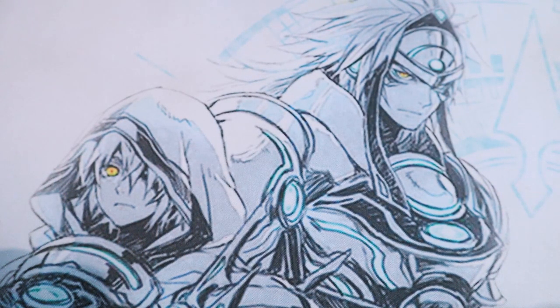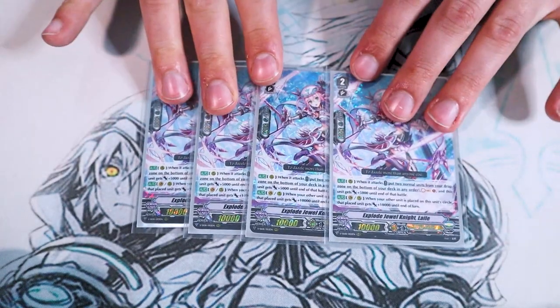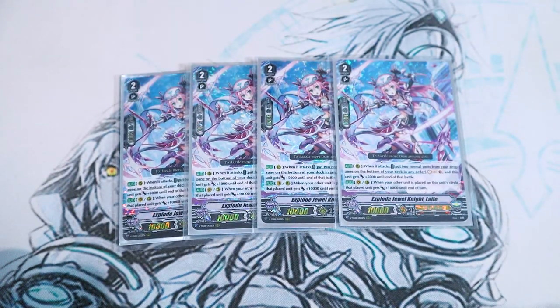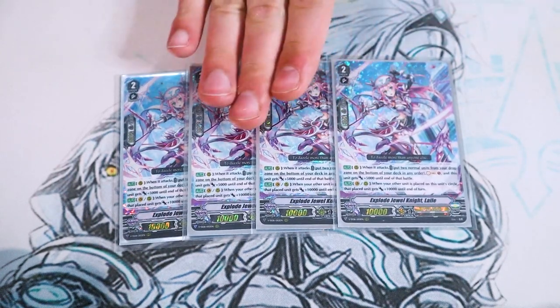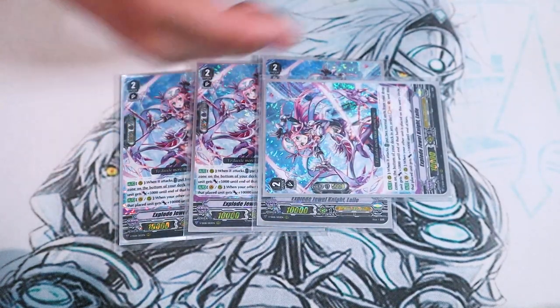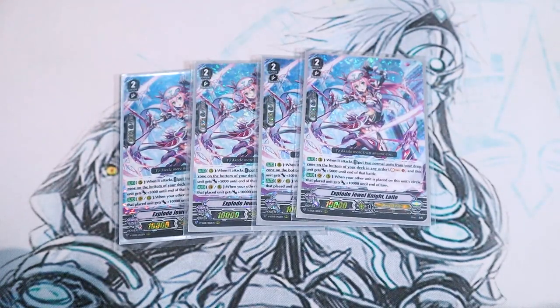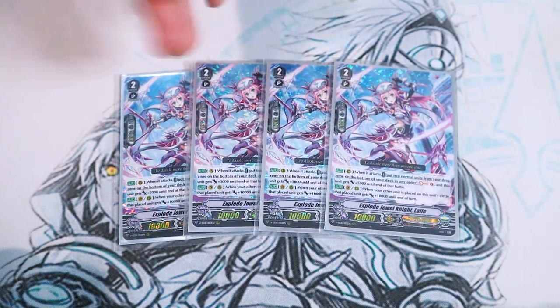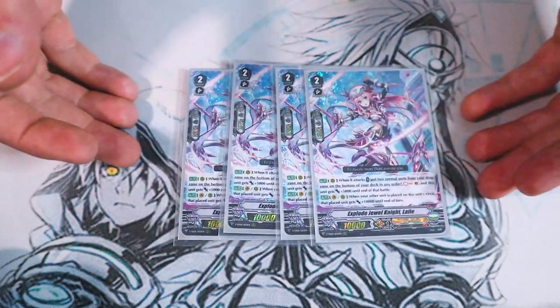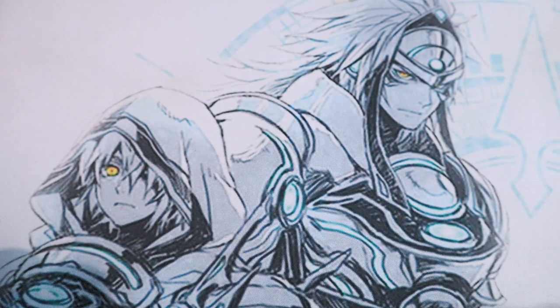We are running Jewel Knights, so we want to maximize those grade two Jewel Knights. So Explode Jewel Knight Lylee — Lylee's skill is rear guard circle when it attacks: you can choose two normal units, put them on your deck, soul charge, and it gets 5k. The other skill is van or rear — when another unit is placed on top of it, the new unit gets 10k. So if you call a new Lylee on top, it gets an extra 10k. It helps with multi-attacking and Force Markers.